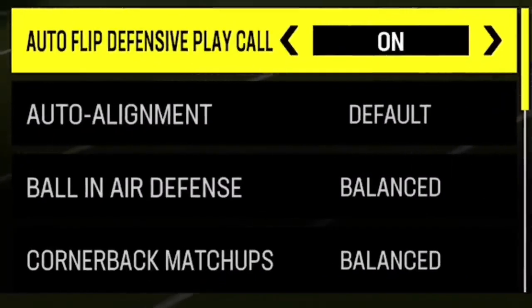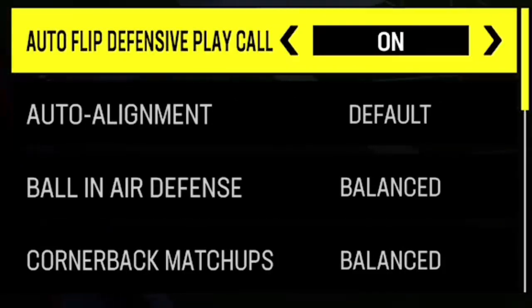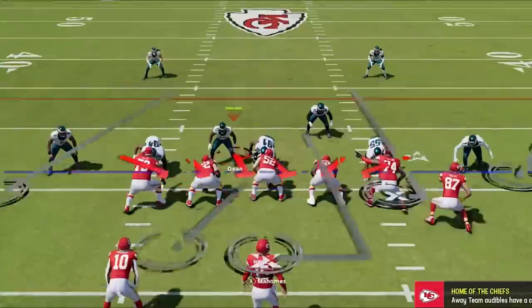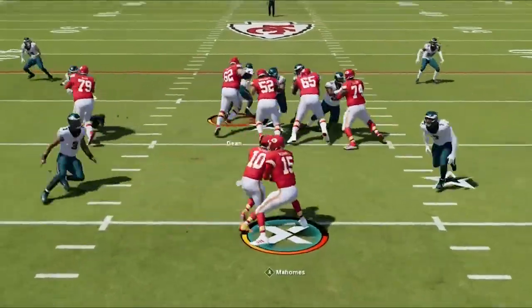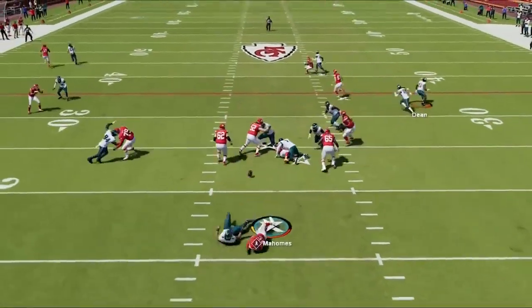On defense, there are a couple I'm going to test, but I'll start at the top with the ones that don't need testing. Number one: auto flip defensive play call. I typically leave this on because I don't want to flip the play manually all the time. If you flip manually, the cornerbacks will sometimes do crazy things like going from the right side all the way to the left side, getting you out of position.